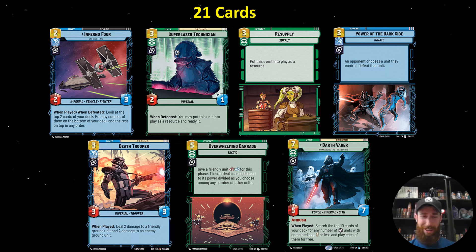And then Overwhelming Barrage — I don't think I need to extol the virtues of this card too much. It generates an amazing board advantage by dealing a ton of damage in a flexible way. This deck is a little light on space units, so a lot of times you're just wrecking your opponent's space arena.